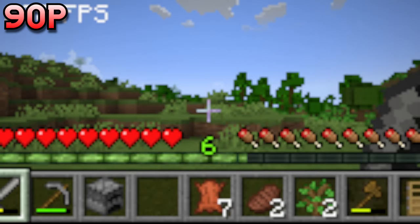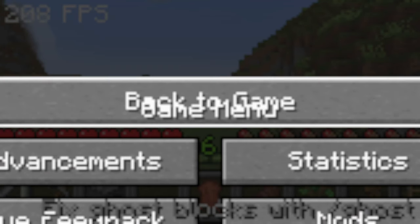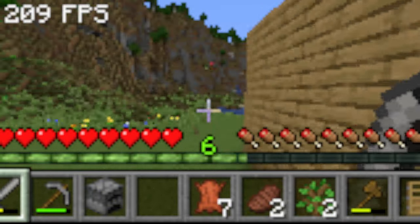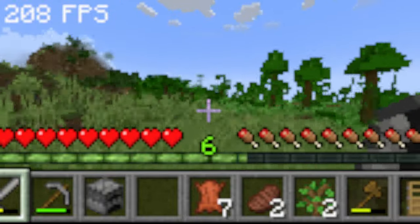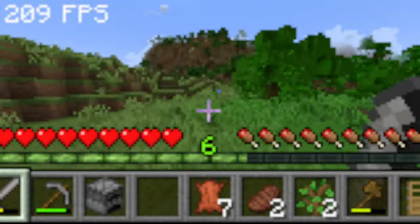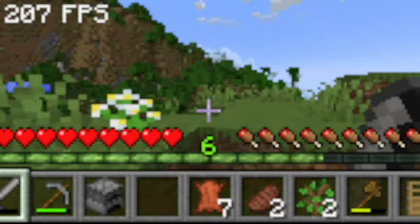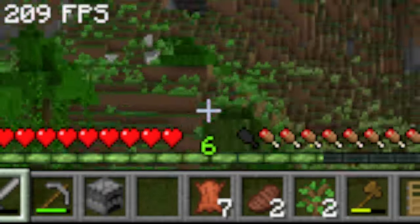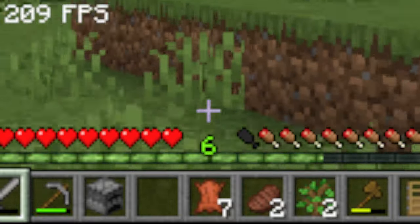Going all the way down to 90p — the menu scaling is no longer working properly; it's extremely large and I can't navigate anything. We're just going to have to live with it because this is the lowest you can scale it without a mod. The actual look is getting pretty bad — it's kind of nauseating because everything is the same level of quality. It's all just pixels unless you get close. I killed a cow at 90p though, so things are still doable but probably not playable for most people. Zooming in helps — maybe it's playable if you just zoom in all the time.